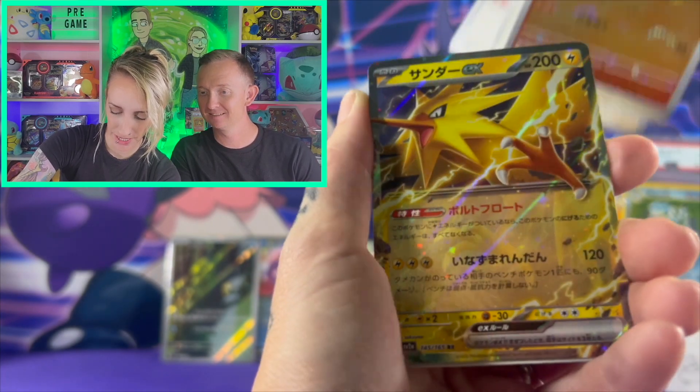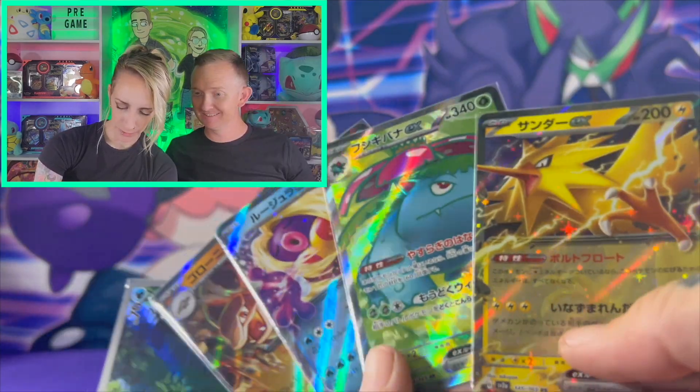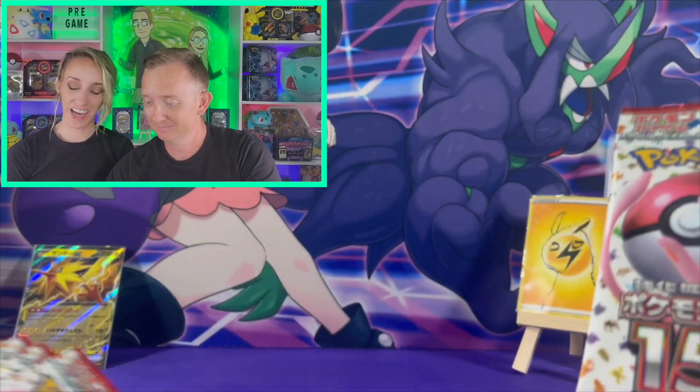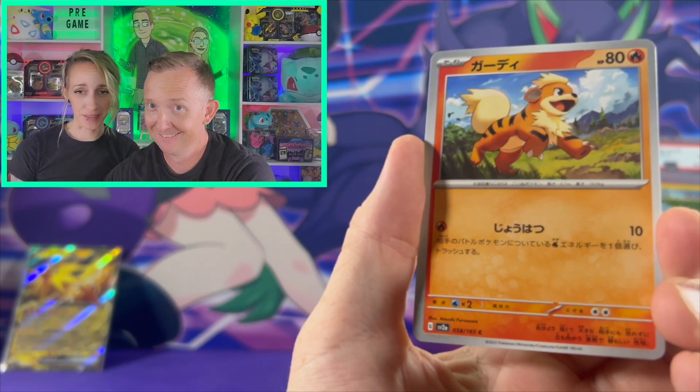We need that Charizard so we can send it off to PSA and get the full set graded. Not too shabby for my side of the booster box. Alright guys, let's get into my 10 packs. I hope you pull that Charizard — if not, I'll just have to order a whole other case.